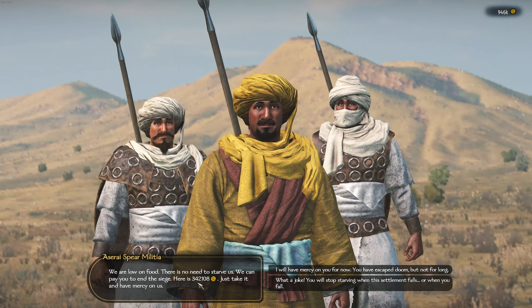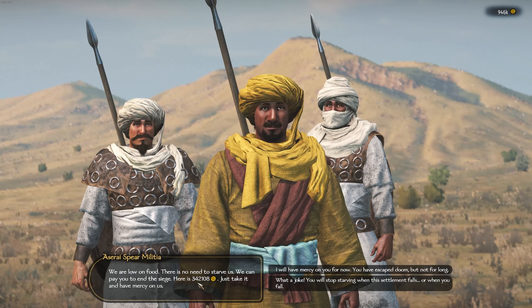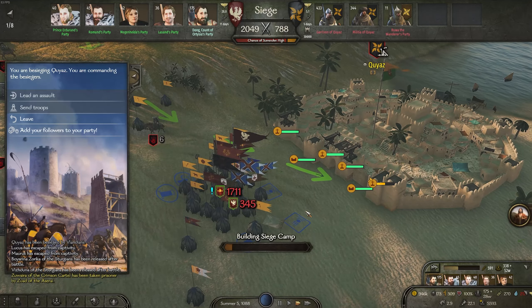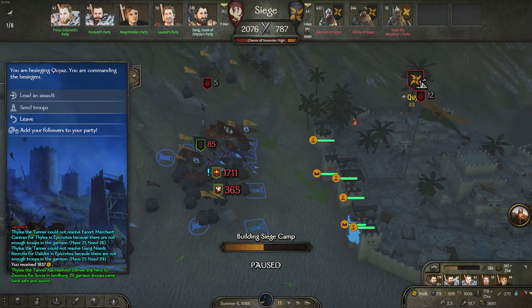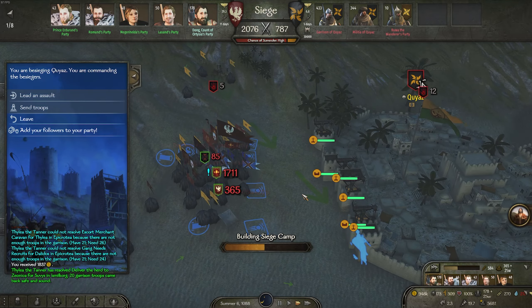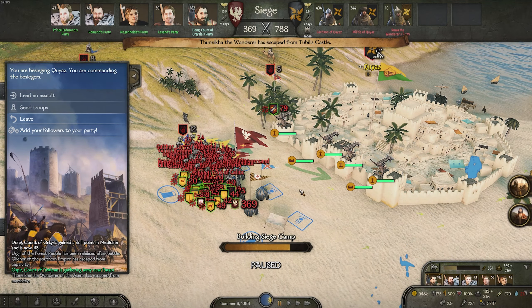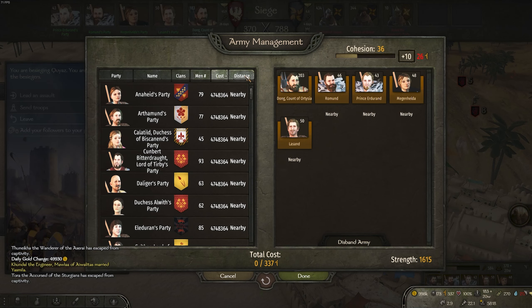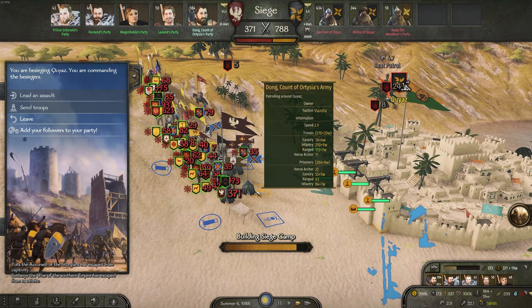We auto-resolved one battle due to a crash — annoying but not the end of the world. Carrying on, we head down to hopefully get to the next settlement before Durhart arrives. We start besieging it; Durhart also supports us — boom! The AI looks like it might surrender given our overwhelming numbers. They're actually offering me 400k to run away — it makes sense as this is a very rich settlement. But we will have no mercy.